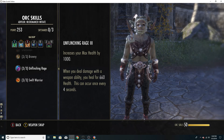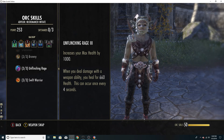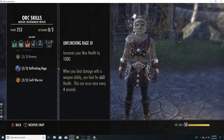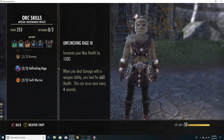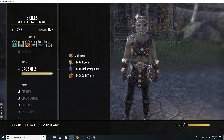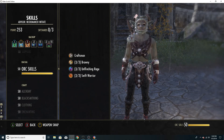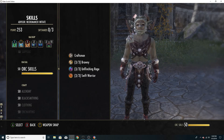I found that the Necromancer has a lot of magicka-based utility skills that are very valuable, and Hexproof and Expunge and Modify are health-based and also very valuable. Having that reduced cost so you don't use as much health or magicka is very beneficial. That's why I went Imperial. And honestly, if you ever want to get into a role-playing guild as a Necromancer, Imperial is just the Necromancer race.